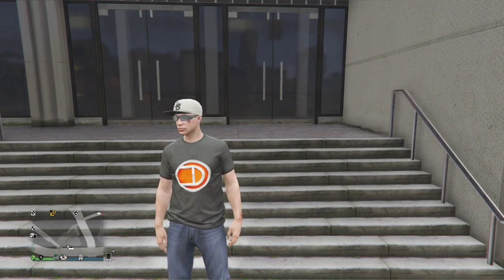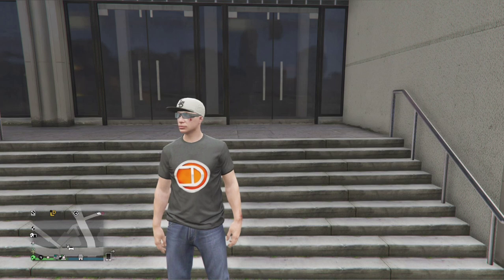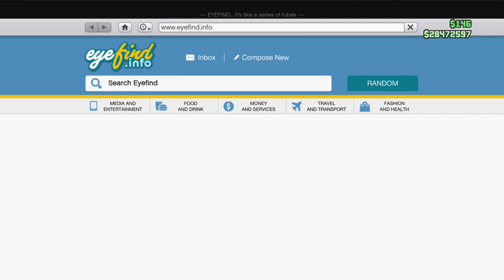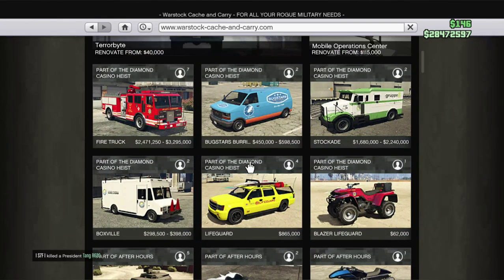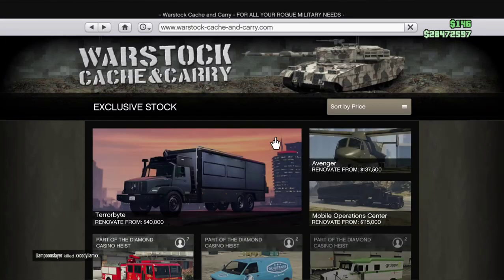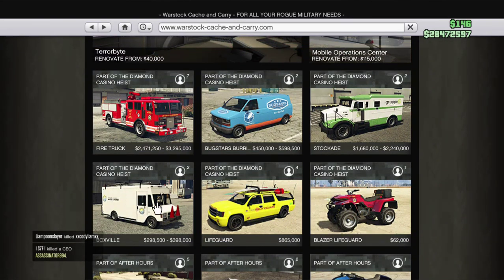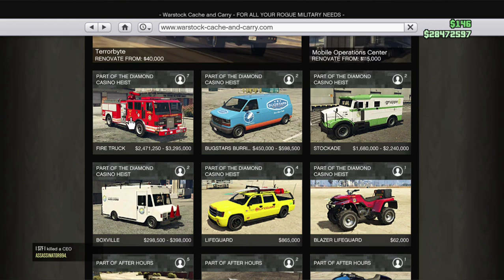Why you shouldn't buy any of these cars — it's almost like cash and carry. Some of them are quite good and fun, but the fun can easily be taken out of the fire truck, that random truck, and the armored truck. They're all Pegasus vehicles, so they can't be in your garage, can't be upgraded, and they're slow. As for the van — why would you want a van? Just get the news van and put the nearest paint on it. There you go, I just saved you 600 grand. The two lifeguard vehicles you can get for free, so it's either completely useless or you can get the car for free.